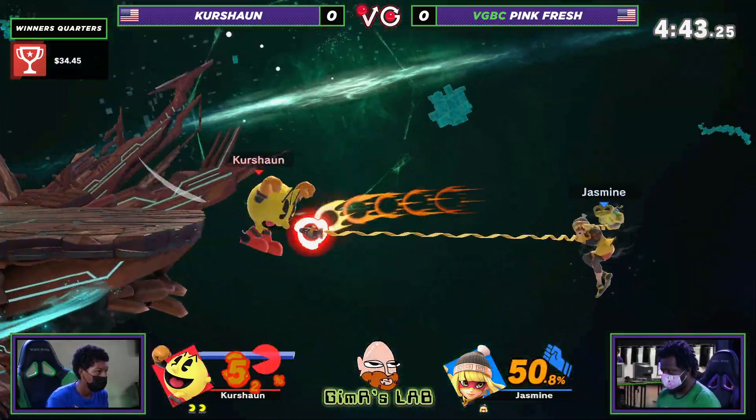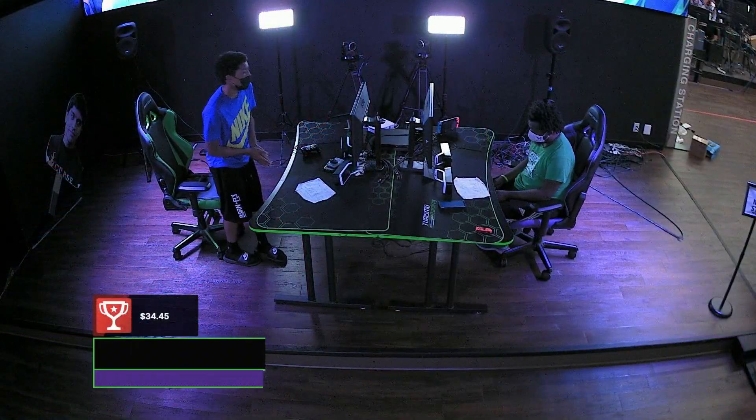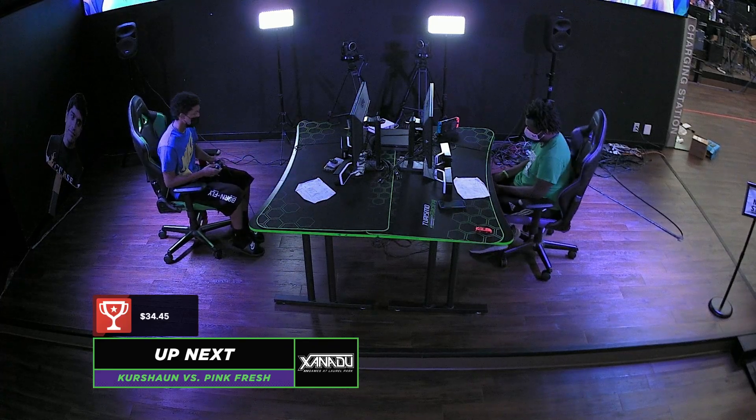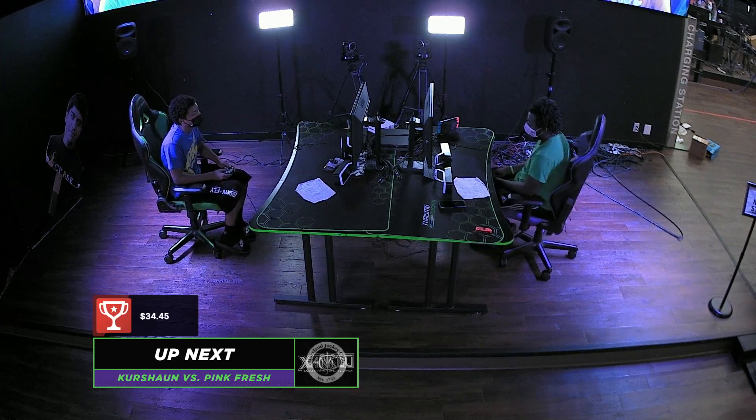If you've played against Pink Fresh on Min Min, you've been on the receiving end of that laser. Kershawn fires right back with the bell for the forward smash point blank. Now it's a stock up — a nice chance to edgeguard Min Min, which is like the only place you want to be against Min Min. And there you go, Kershawn takes game one handily — two stocks up and still healthy on that second stock. Pink Fresh just couldn't get out of the disadvantage state for a good portion of that game.